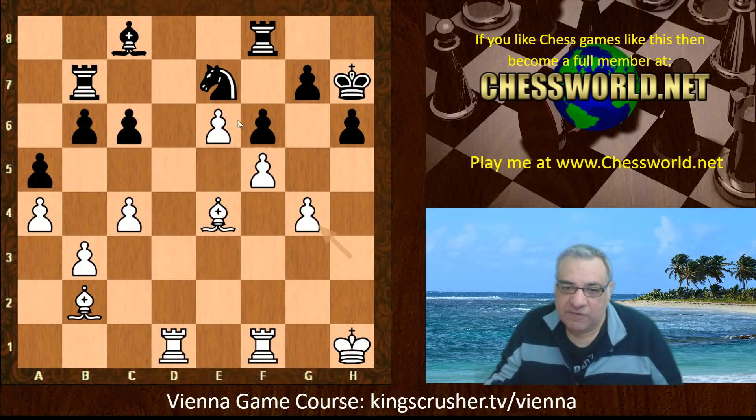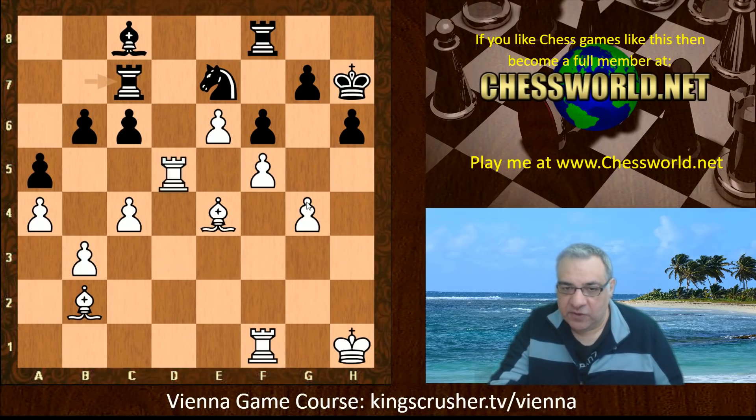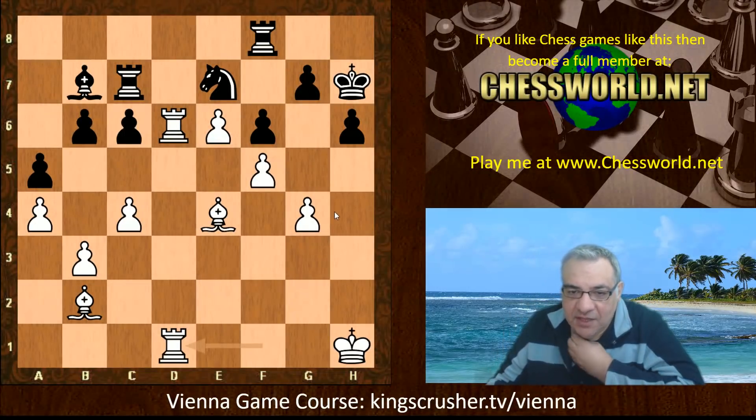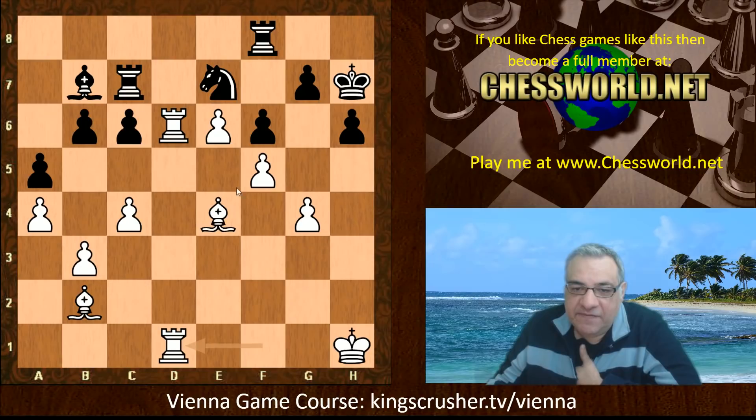Queen h5, in fact Queen g4 inviting an exchange of Queens. If black refuses this exchange with Queen e8, then rook g1 is nasty — for example, rook takes g7 and Bishop takes f6, the bishop not only supporting the pawn but supporting the f6 discovered check. That's absolutely devastating. So Queen takes g4 was played. White's advantage here: the bishop, the two bishops, dark square pawns as targets, a very nice centralized Bishop versus a very squished bishop. This pawn chain is very aggressive.